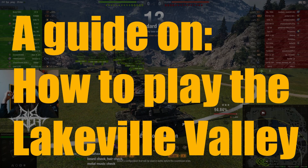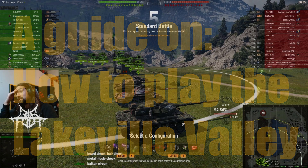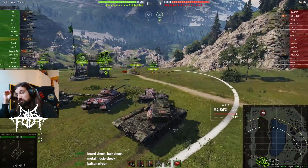I'm doing this series as I keep noticing players make the same mistakes over and over again. These are not going to be full map guides — honestly, I don't know every part of every map or all the playstyles for every tank. These are positions I play myself all the time that fit my playstyle, and I want to share my knowledge since I notice people misplaying these positions.